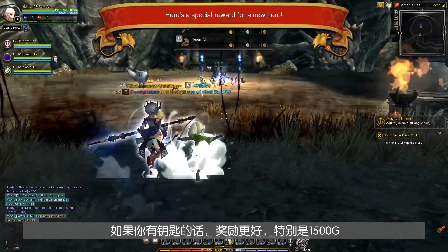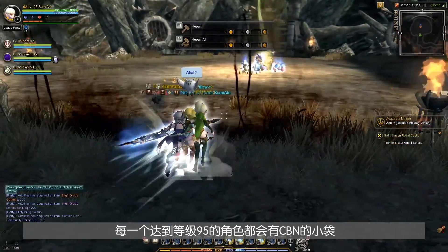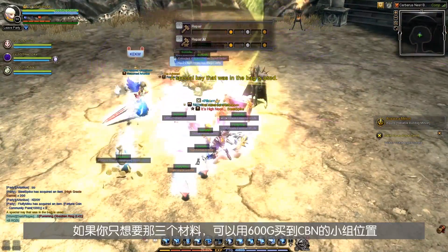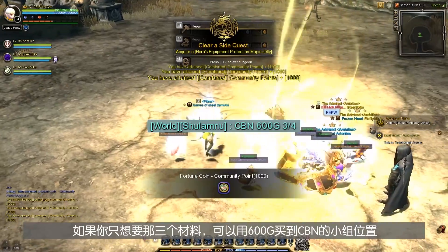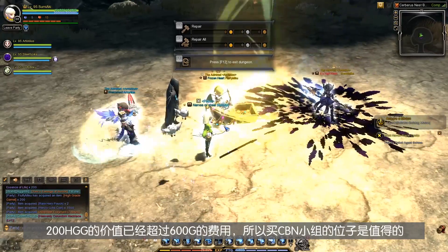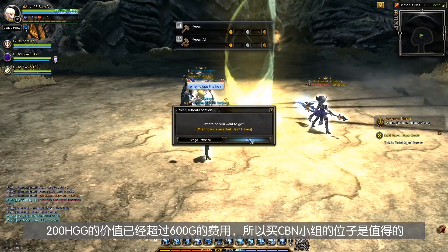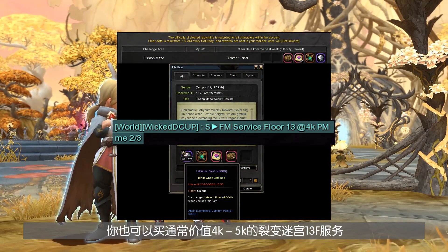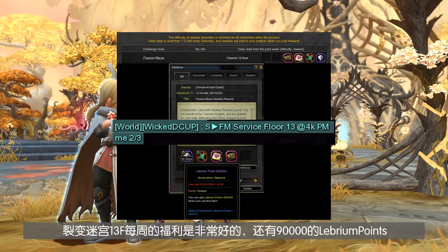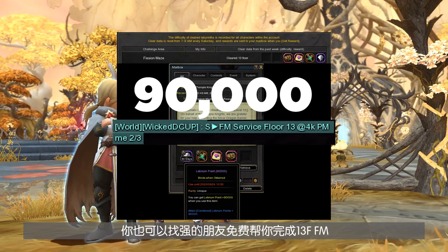If you possess the Chess Key, you will receive even more rewards, notably 1,500 gold. Every character that reaches 1195 will receive the Cerberus Pouch, so you can earn gold, Labyrinth Points, High Grade Garnet and Essence through it. You can also buy a slot in Cerberus Nest parties if you just want the Labyrinth Points, High Grade Garnet and Essence — it is usually less than 600 gold for a slot. You can also buy a Pigeon Maze 13 Floor Service costing around 4,000 to 5,000 gold for very good rewards weekly, including 9,000 Labyrinth Points — well worth the gold, or you can find friends who can carry you for free.